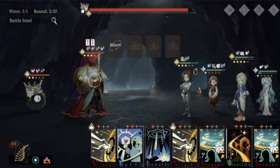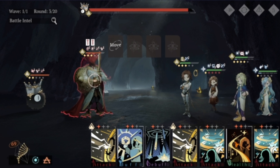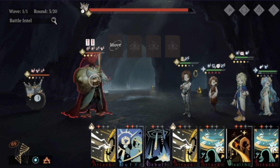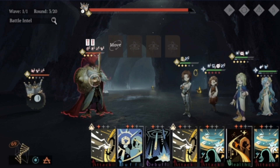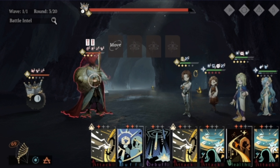Now we're in a scenario where the debuff is on Two Fairy, but we don't care too much about Two Fairy's ultimate ability anyway, and we need the heal. So we're just gonna roll with it and heal, even if that means she loses that one moxie — we don't care too much about it. So we just use the heal.